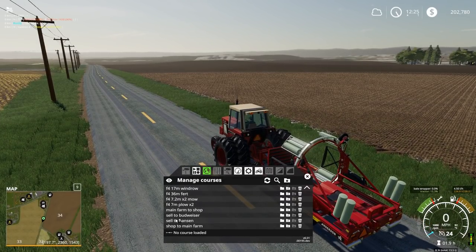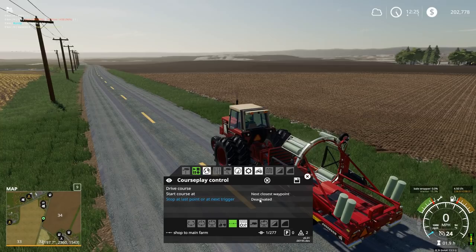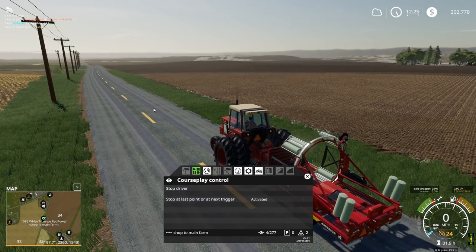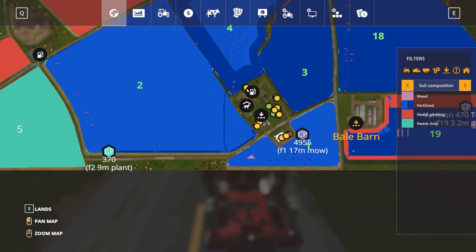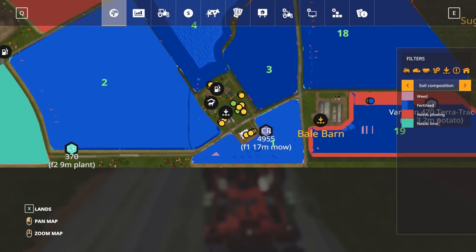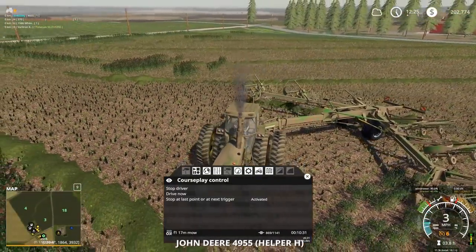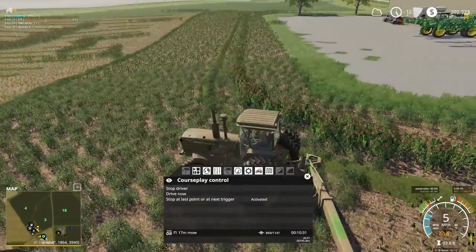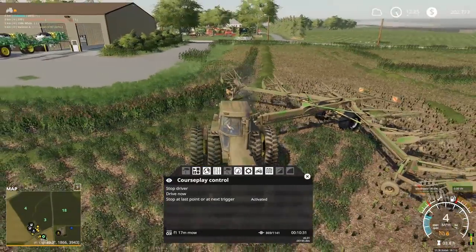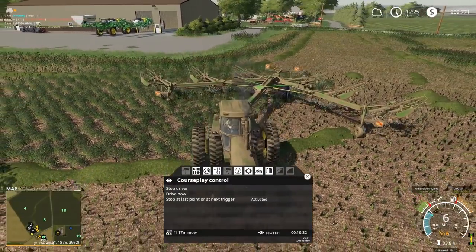You know, why am I driving this? I can have CoursePlay do this. Shop to main farm — there we go. We'll see him when he's back at the farm. How are we looking on the windrowing? Making pretty good progress. Definitely glad I went with the two headlands — he's pretty much eating up the entirety of the second headland.